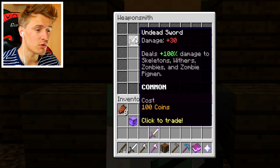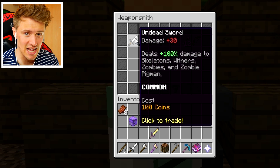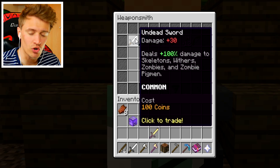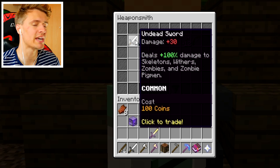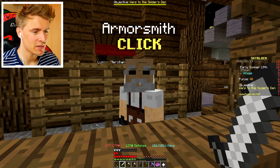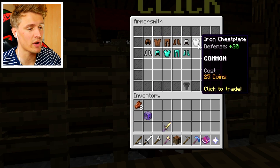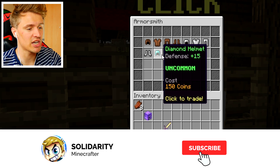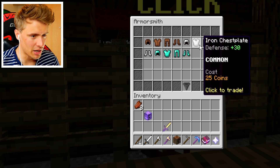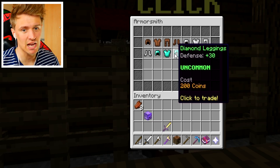If you click on her, she's selling a weapon called Undead Sword. It deals 100 damage to skeletons, withers, zombies, and zombie pigmen. And what we're going to be killing today in the mines is zombies. It also has 30 damage — it's a really good sword, so make sure you grab that. 100 coins — you can get 100 coins easy. You also want to come to the armorsmith. He's got a load of armor he's selling, really cheap. Leather is 8 coins, iron is about 20 coins, and the diamond stuff is around 100 to 300 coins. I think you'll do with the iron, but pick up a set of armor.